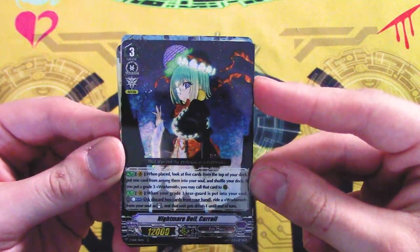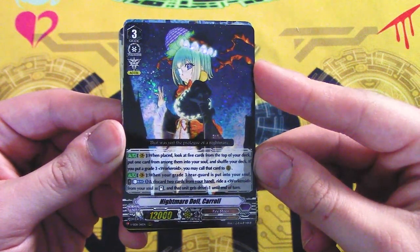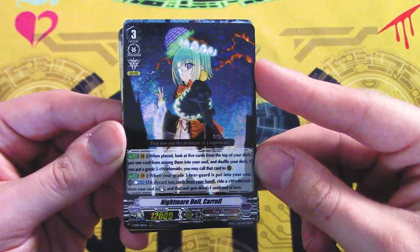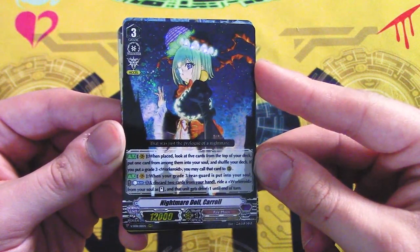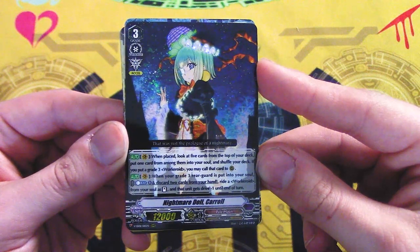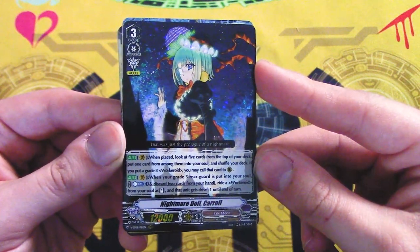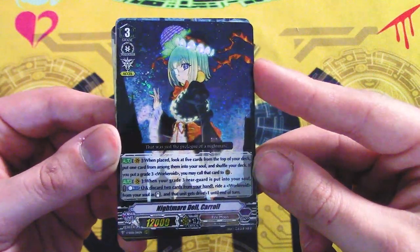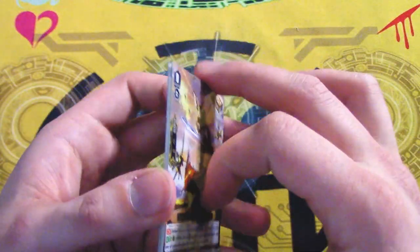This is a reprint, I think. When placed, look at five cards, choose one among them — if it was a grade three Workaroid, you can call it. When your grade three Workaroid is put into your soul, count plus one, discard two, and ride a Workaroid from your soul as stand with drive minus one. That's really good. This probably needed a reprint too, honestly.